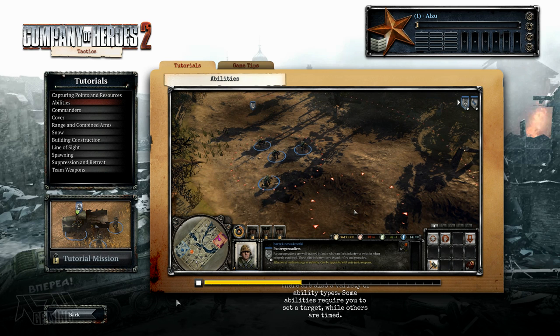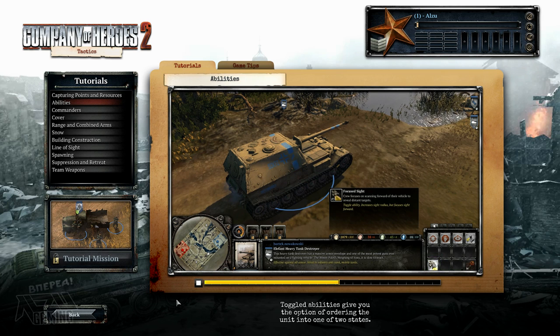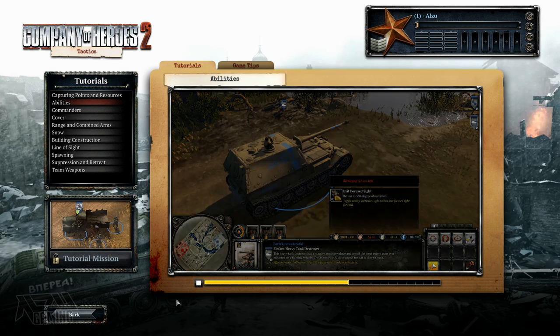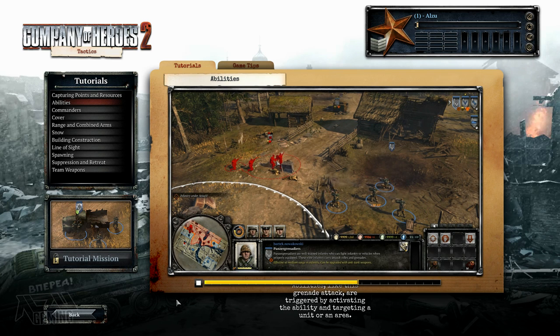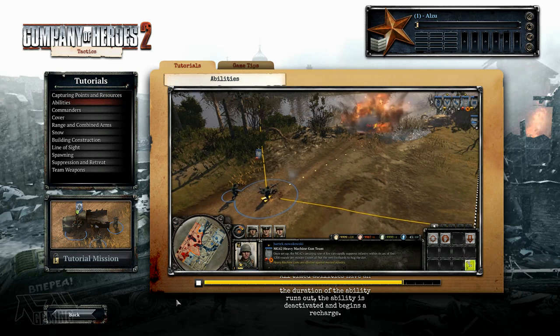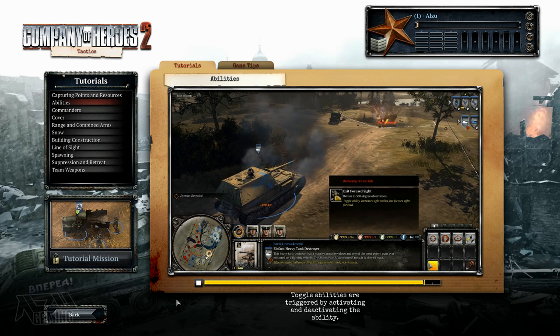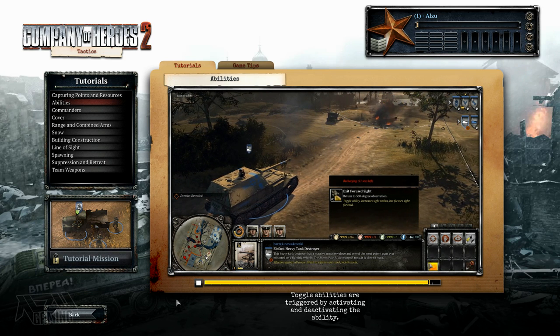There are also a variety of ability types. Some abilities require you to set a target, while others are timed. Toggled abilities give you the option of ordering the unit into one of two states. Abilities like a grenade attack are triggered by activating the ability and targeting a unit or an area. All timed abilities have an active duration, and when the duration runs out, the ability is deactivated and begins a recharge. Toggle abilities are triggered by activating and deactivating the ability.